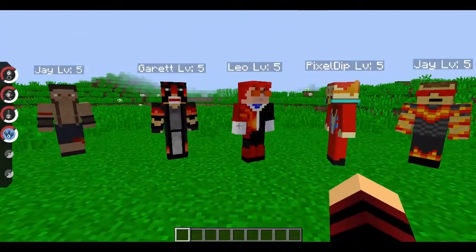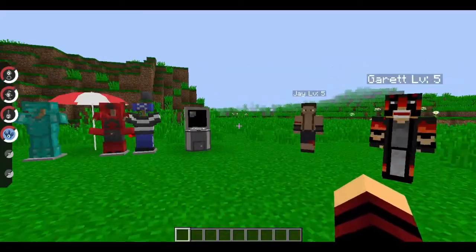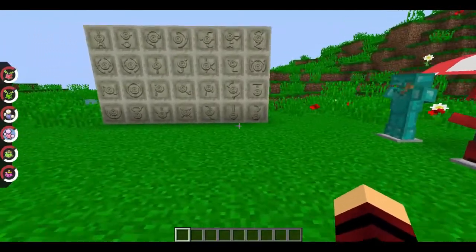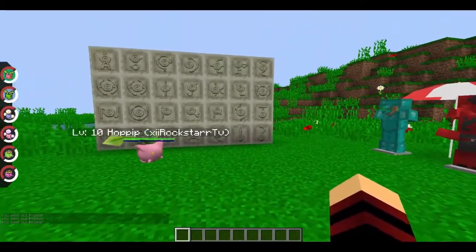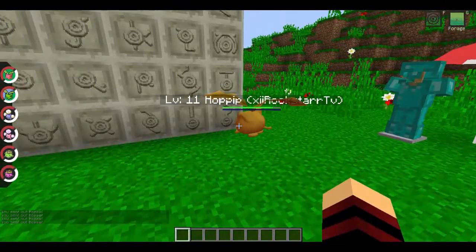Should we move on to the Pokémon that have been added? This is the fun part — everybody loves the Pokémon. First things first, they have added Hoppip's evolution line, which starts off with Hoppip. Look at it — it's a beautiful little Hoppip flying in the sky, and here's a shiny version of it.